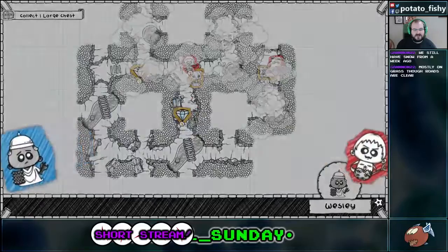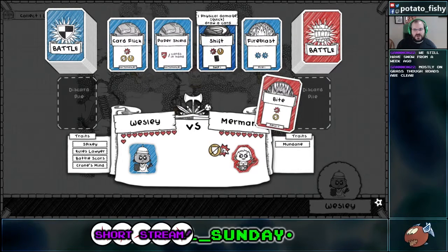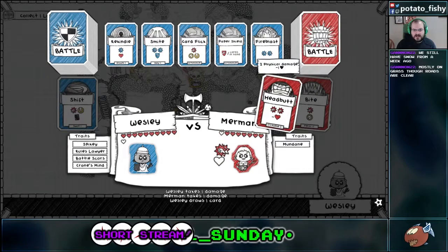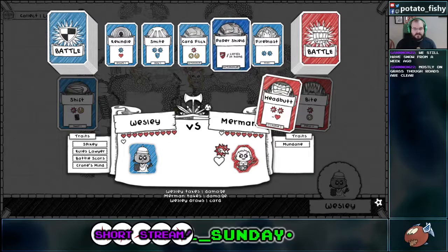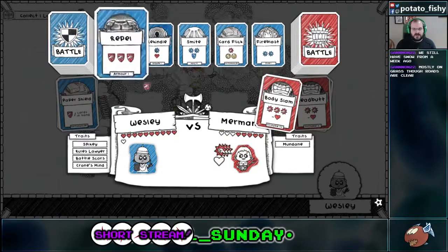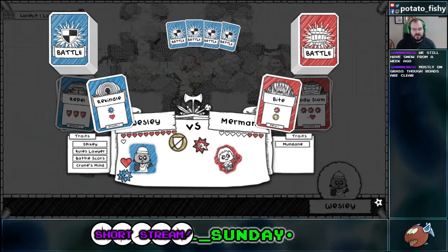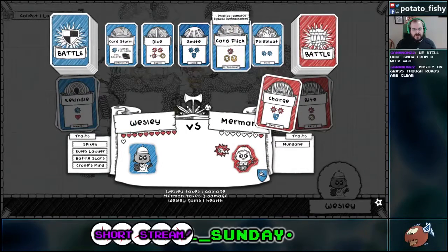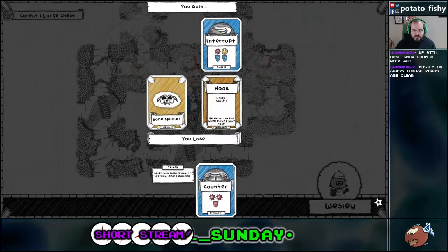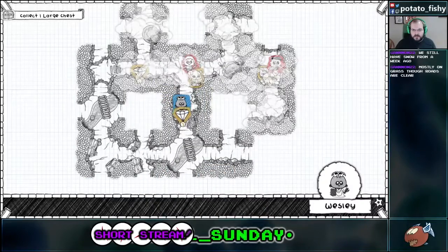Alright. Then we're gonna Shift. There's cards, cards, cards. He's mundane as well, so that's not particularly surprising. Block for all the cards in your hand. Propel. Rekindle. Rekindle. And then just Card Click. Unblockable fast. Cerebrate. Hello, Cerebrate.